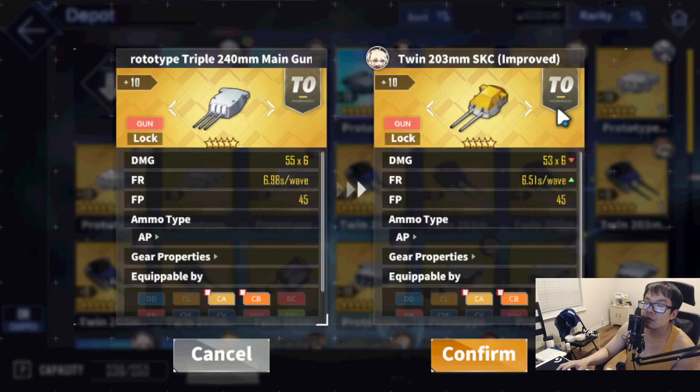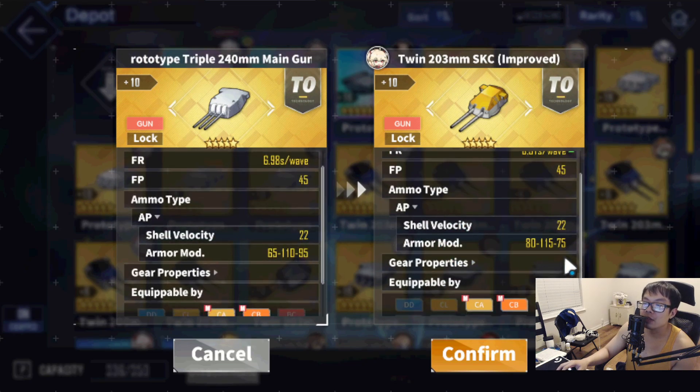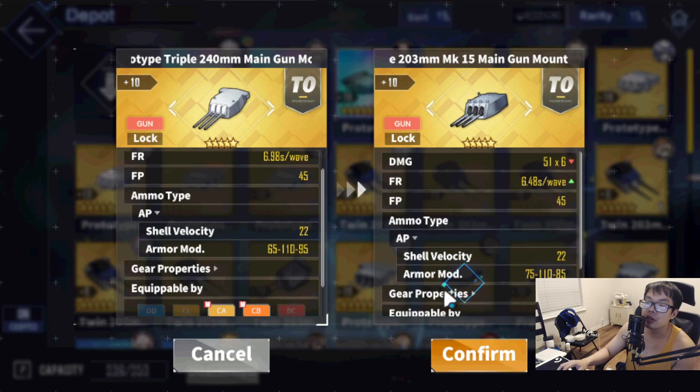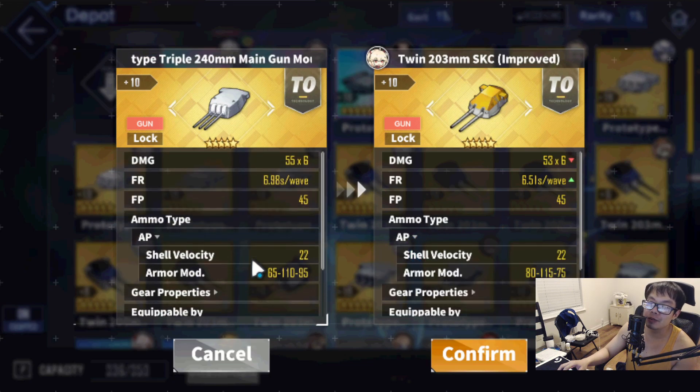Looking at the other heavy cruiser gun we have: two less damage compared to the new one, faster on reload by about 0.5 seconds — literally the same difference as the Baltimore gun. This one is 15 behind on light armor, five behind on medium armor, but 20 higher on heavy armor, which is actually pretty good. Once again, this gun is aimed towards heavy armor. For medium armor it's fine — you probably won't be missing out much. The big thing is you want to use it for heavy armor content.